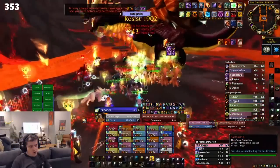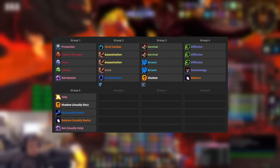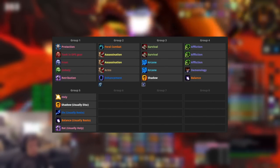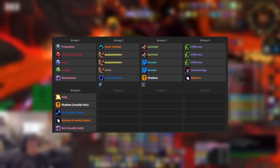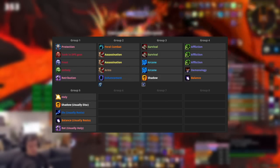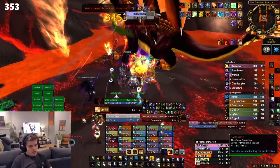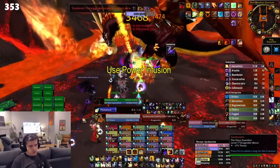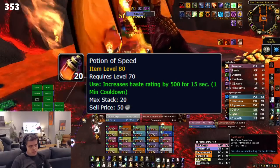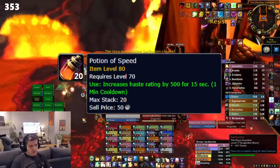As far as group composition for the Zerg Strat, you'll want 1-2 tanks, 1-2 healers, and the rest of the raid as DPS. Have any extra healers go spec whatever DPS they can muster, other than a single Holy Paladin or maybe a Disc Priest. Everyone else should try to pump as much damage as they can. It's also important to bring potions of speed — pre-pot and then pot again during the encounter to eke out that extra DPS, as the margin for error is pretty small here.